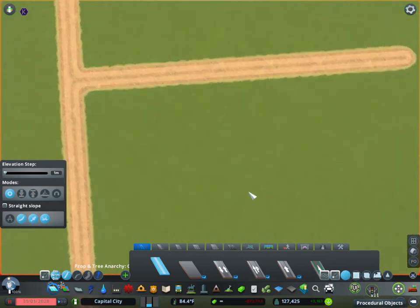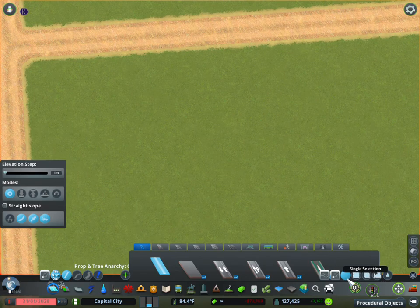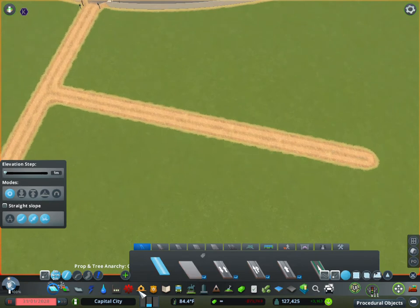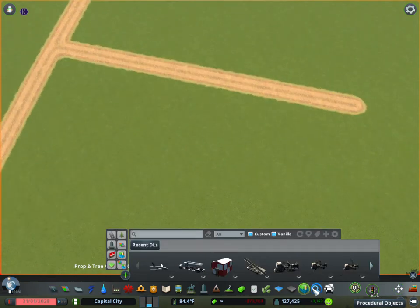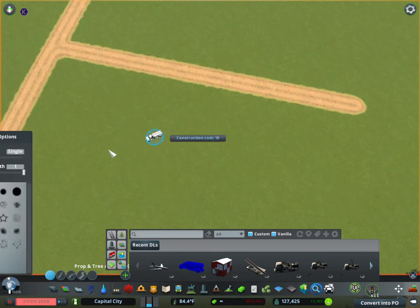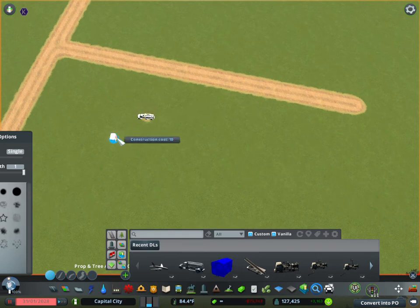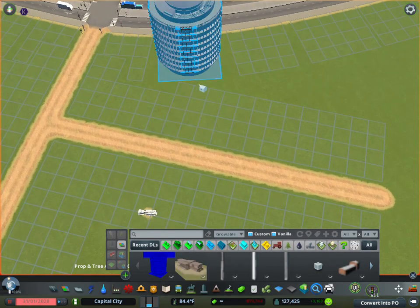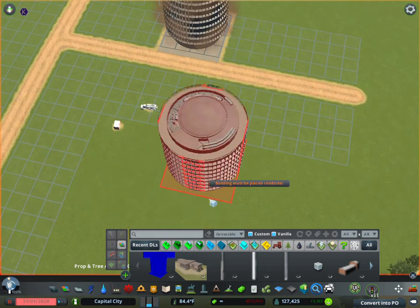It defaults to single selection and you're able to select any sort of building, network, prop — anything like that in the game. This here is a prop.